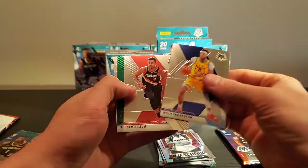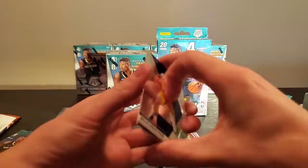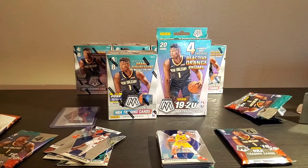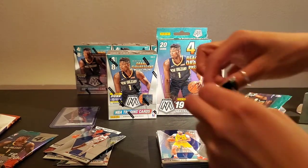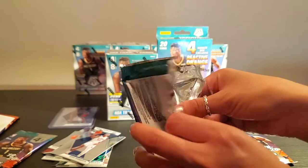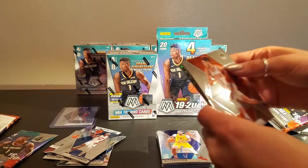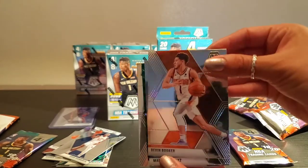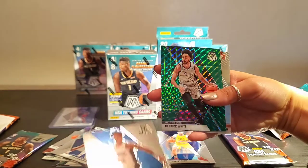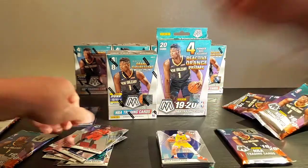Willie Cauley-Stein, CJ McCollum, Patrick Ewing Hall of Fame, and Seef Dombaya. Alright, pack three. We have four here. Devin Booker, Markelle Fultz, that's our green — Derrick White Lane and Bruno Fernando rookie.